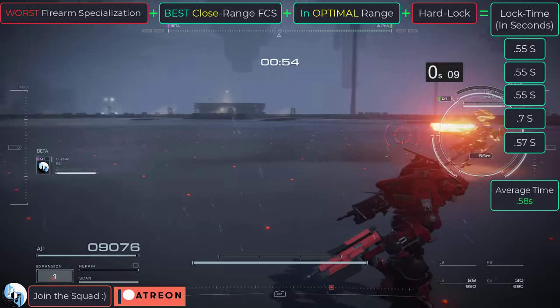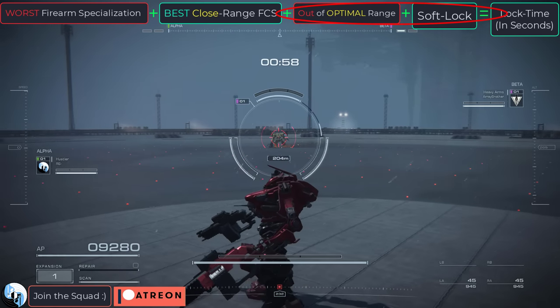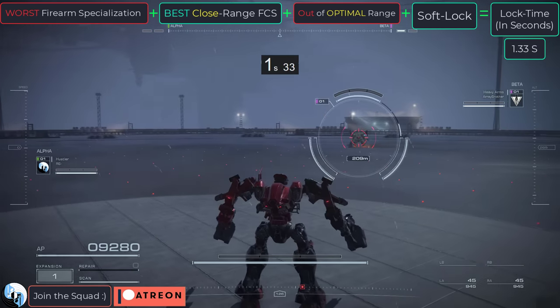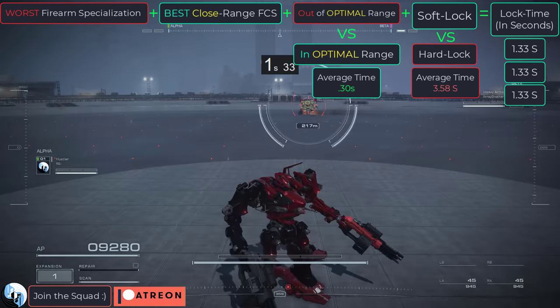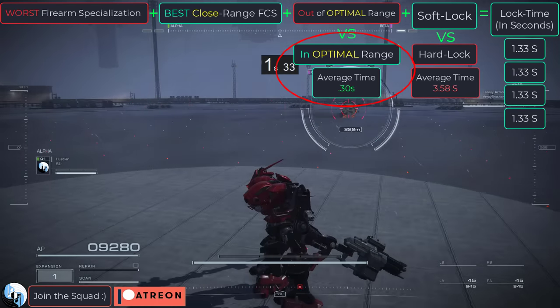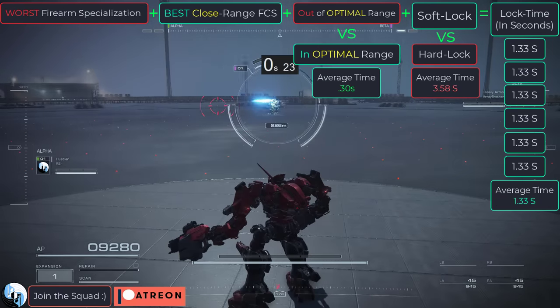But how does this change when our enemy is outside our ideal range with soft lock? If we test it, our lock speed is about 1.3 seconds. That's a lot better than four seconds when we had hard lock, but it's still about four times slower than when we were at our ideal range. So, once again, stay inside your ideal range. Even with soft lock, your aim is about four times slower.